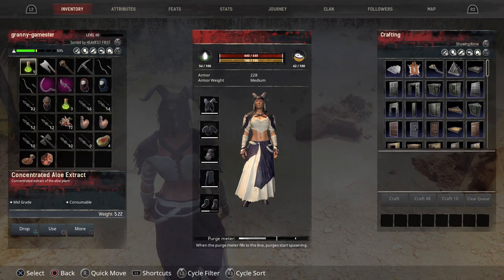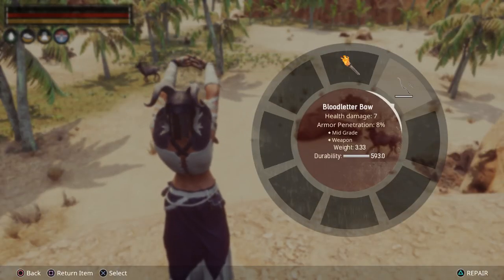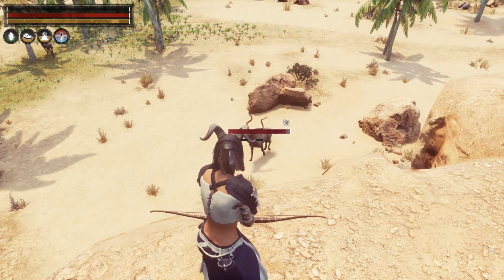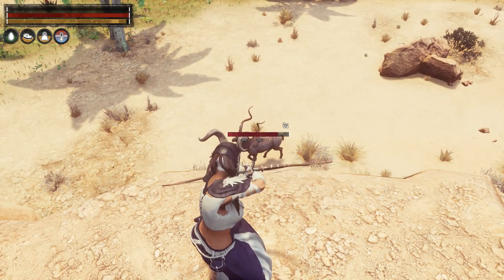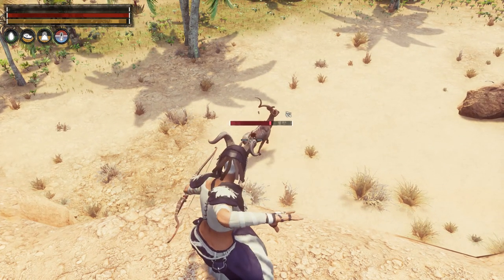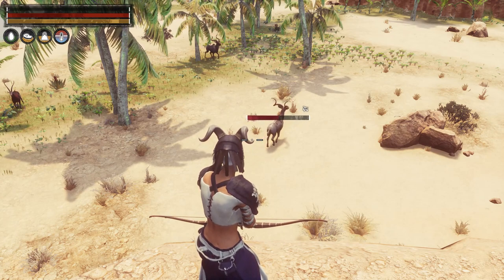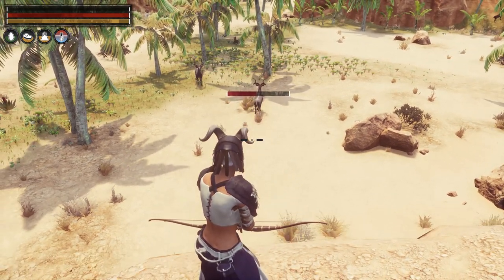Now let's see what the fire spark arrow does. Fire spark causes bleed. As you can see right away on his bar, he's gotten bleed — the little icon with the dripping blood on the right hand side of his bar. Even though I'm not hitting him again, the bleed is causing his bar to go down. This is kind of handy to have; it helps your thrall out. It doesn't do as much damage as poison, but it is a continual draw on their health.